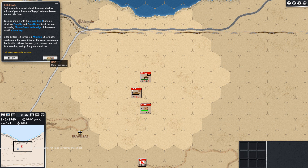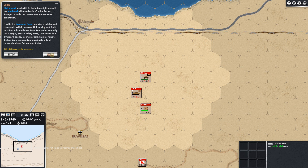Next — a couple of words about the game interface. You're in the Nile Delta. Zoom in and zoom out with the mouse scroll, or with keys page up and page down. You can go to the edge of the screen or use the cursor keys. In the bottom left corner is the mini map — click on it to center the camera. Date, time, weather, et cetera. Units — click on a unit to select it. At the bottom right you'll see the info panel: combat factor, strength, morale. Next to it is the command panel showing available unit commands.